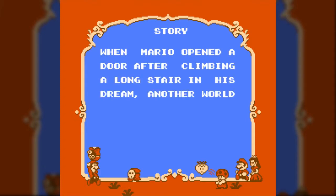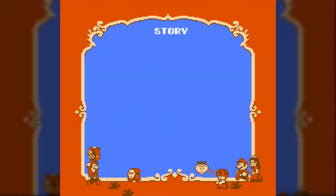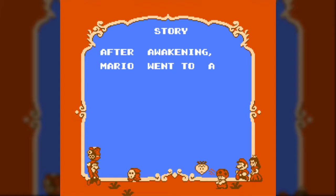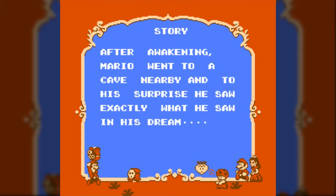Story. When Mario opened the door after climbing a long stair in his dream, another road spread before him and he heard a voice call for help to be freed from a spell. After awakening, Mario went to a cave nearby and to his surprise, he saw exactly what he saw in his dream.